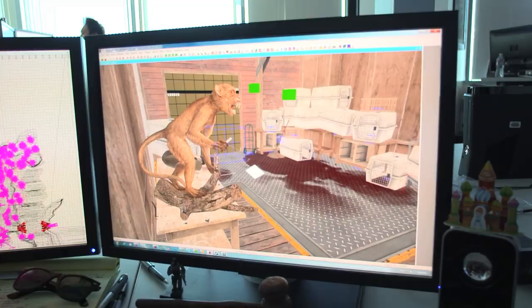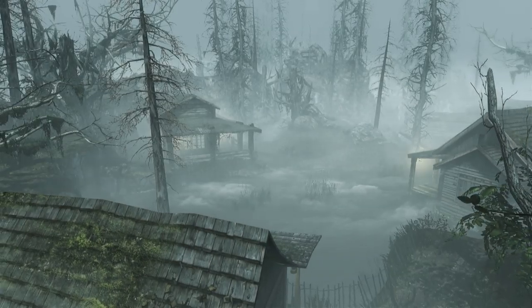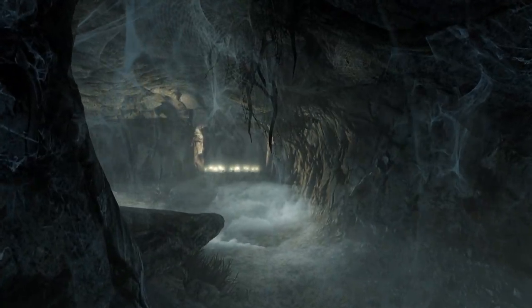With DLC, we really like to have fun, and that really shows in our first map: Fog. Fog is a dark, gloomy, intense map straight from a horror film.